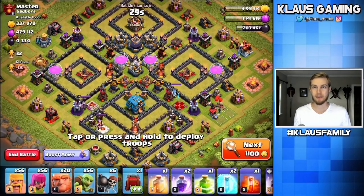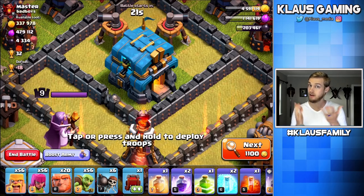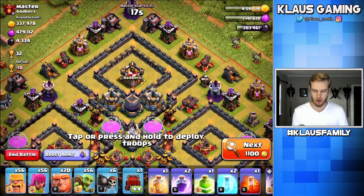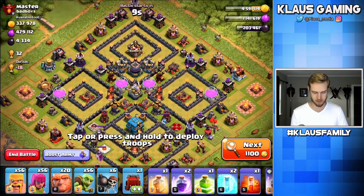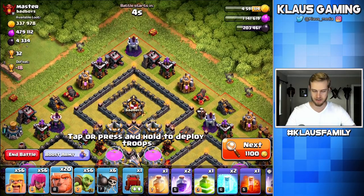Now let's try to find another base. Check this out — it's a non-maxed Town Hall, so that's great, that means no Giga Bomb. Basically everything's on this side, so I'm thinking about creating a funnel up here and diving in. As long as I get in here, I'm gonna get the Dark Elixir storage and a couple of the Elixir storages. The other Elixir storages are on the outsides, so odds are we won't actually be able to reach those — but let's just try this.